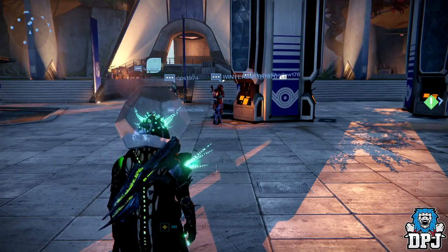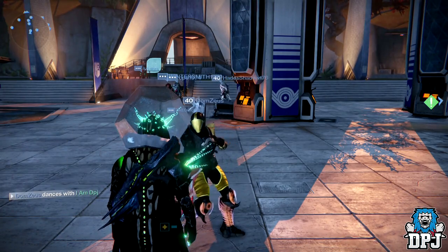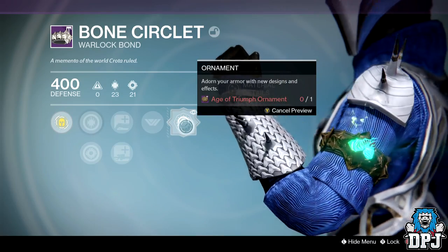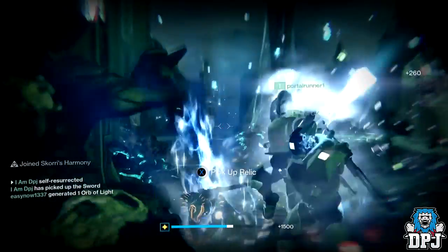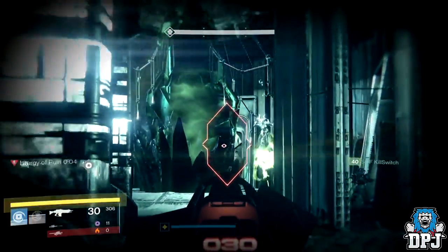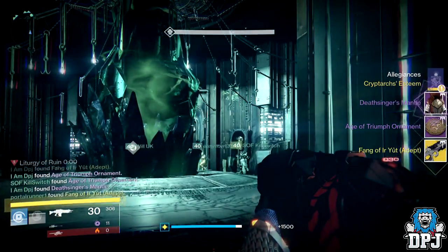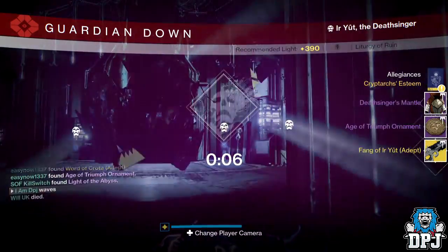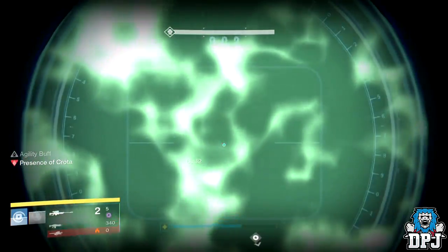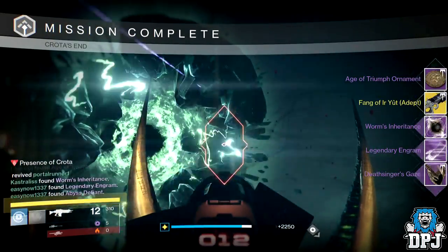On my Warlock — I knew going in that there was only one more exotic adept raid weapon from the Crota raid I needed: the Fang of Ir Yût. From the Traverse the Abyss I got the Born Circulate bond. From the Bridge I got the Hunger of Crota rocket launcher. From Ir Yût I got the Death Singer's Mantle and the adept Fang of Ir Yût, plus an ornament token. From Crota I got the Death Singer's Gaze helmet, the adept Fang of Ir Yût again, the Worm's Inheritance artifact, an ornament token, and a legendary engram. How lucky am I!